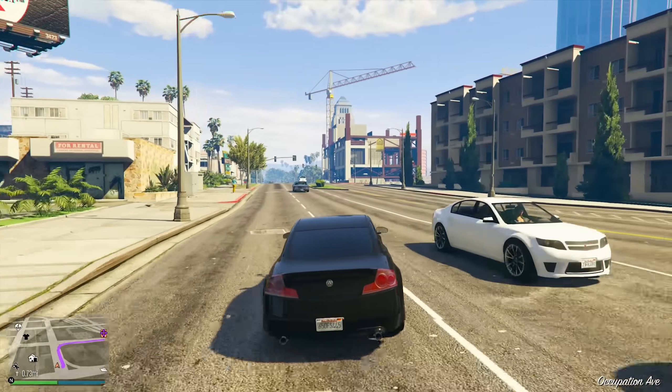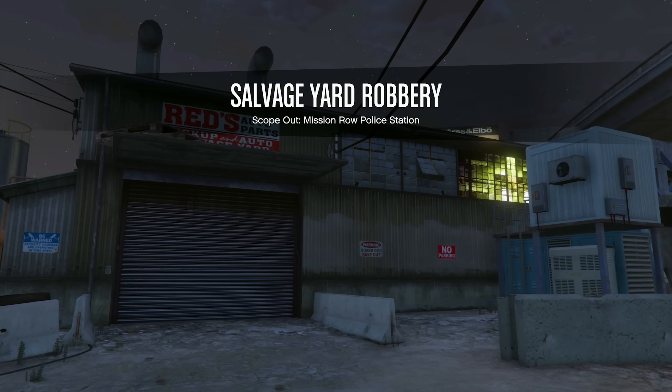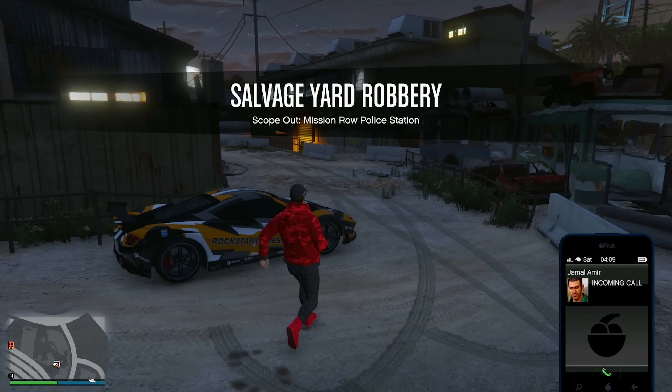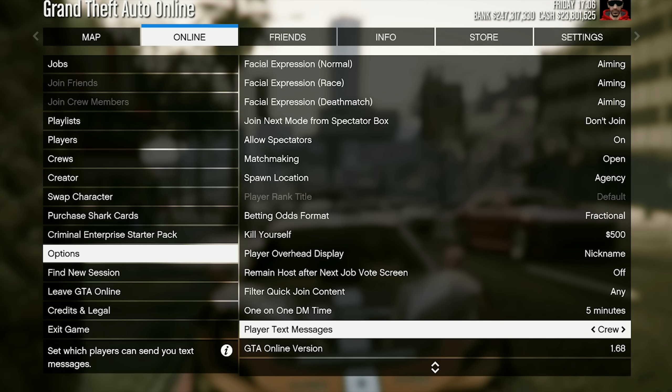In the latest GTA update, players on PS5 and Xbox Series X and S are in for a big treat with the introduction of the vehicle organization section in the interaction menu, providing a convenient way to manage their prized vehicle collections across various garages. Players can also now choose to restrict in-game phone text messages to friends and crew only, or opt for complete blockage of texts from other players.